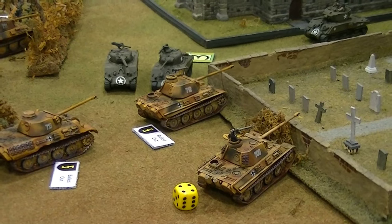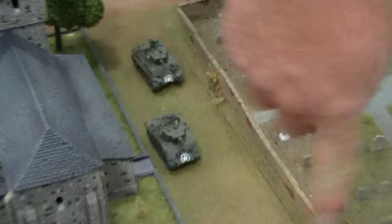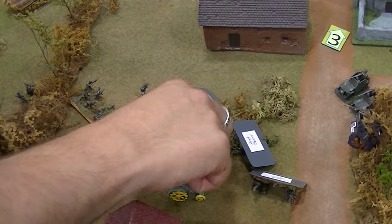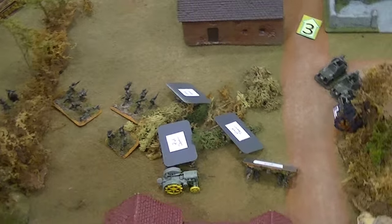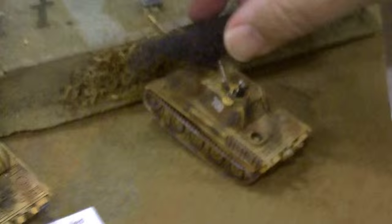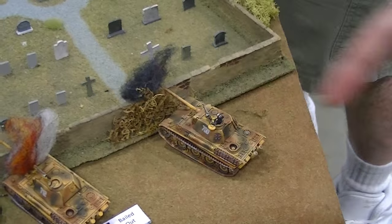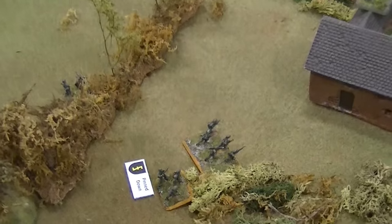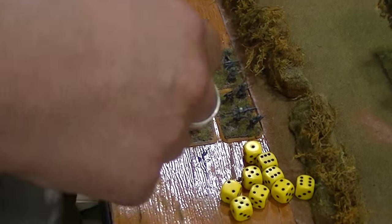Two of the enemy Panthers are bailed out so the Shermans go for it — the time is now or never. They fire, hit, and cause a third one to bail, and then the one behind the bushes as well. It's a lot of empty tanks but still no kills. The recon machine guns open up on the Germans and are just slaughtering them — four gone, the rest pinned, and the German center infantry disintegrates. Back to those Panthers, one is destroyed and a second appears hit — though I'm being informed that second one was just hit with smoke. The infantry in the center retreats: that is a second German infantry platoon retreating from the board due to heavy fire.